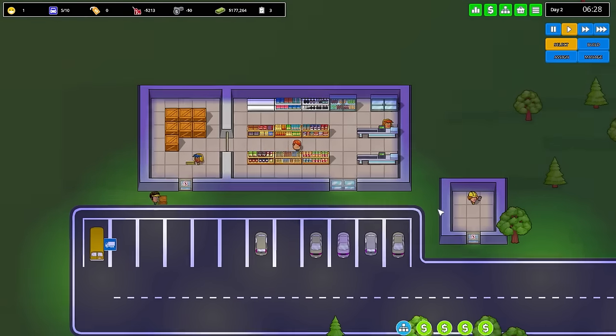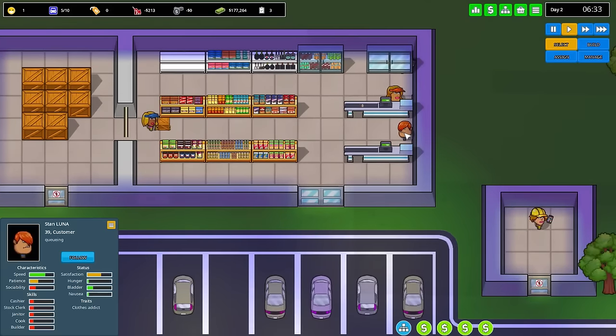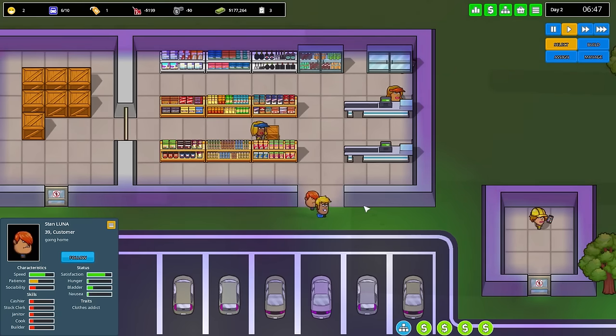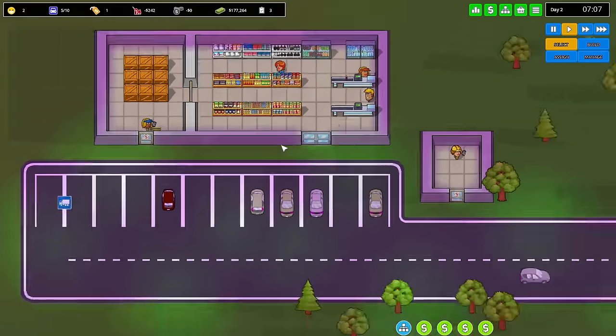Alright, there we go — we're actually open for business here today. We have a relatively dashing-looking individual with a nice haircut — Stan Luna. He is a clothes addict. We want to make sure we're paying attention to what their needs are so we can actually start building for that in the future. At the moment, we have to slowly research the cinemas, the bowling alleys, the clothing stores, etc. When his eyes pop out with hearts, that means he's really enjoying what we have to offer — we're actually meeting the demand they're looking for.